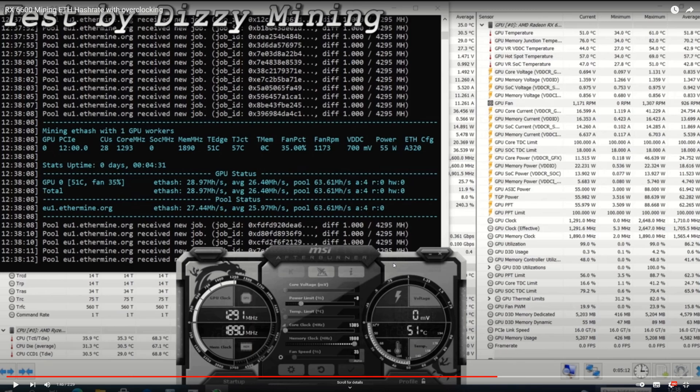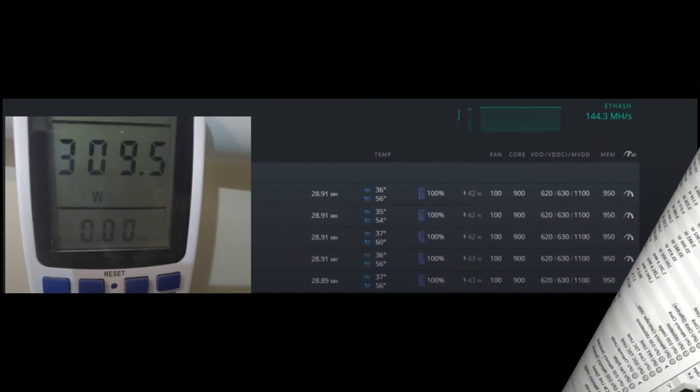So in Windows we're seeing 28.97 megahash, and the software power reading is showing about 55 watts — that's not too bad. We do know that software power readings lie a bit, but with these newer GPUs it seems a lot closer to reality than it used to be.